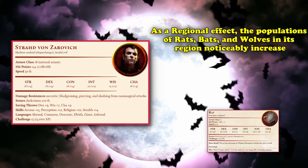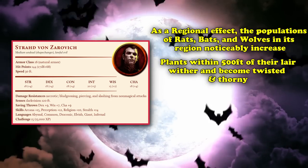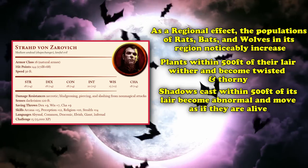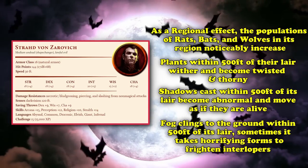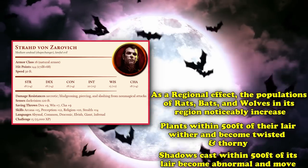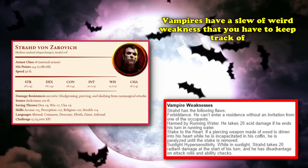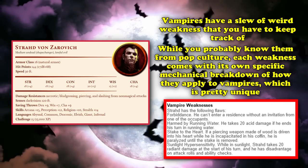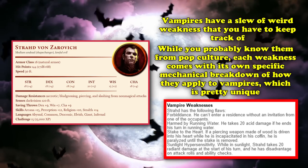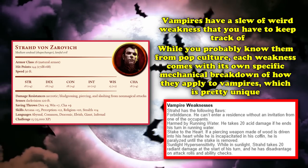The vampire's regional effects include a noticeable increase in rats, bats, and wolves in the region; plants within 500 feet withering and becoming twisted and thorny; shadows moving as if alive within 500 feet of the lair; and a creeping fog clinging to the ground within 500 feet that sometimes takes horrifying forms. Vampires also have a whole slew of unusual weaknesses to track — burning in sunlight, being staked through the heart, weakness to running water — each with its own specific mechanical breakdown unique to vampires.